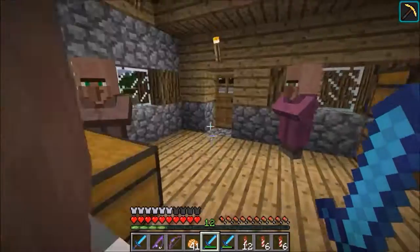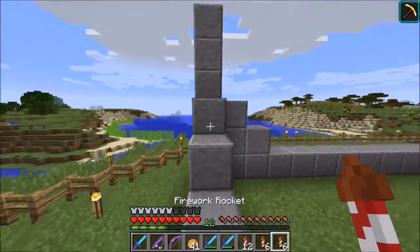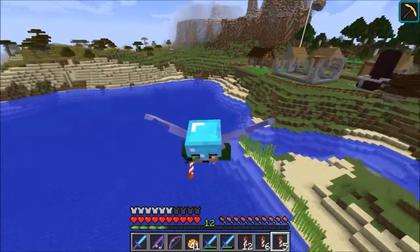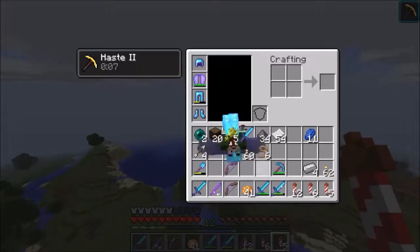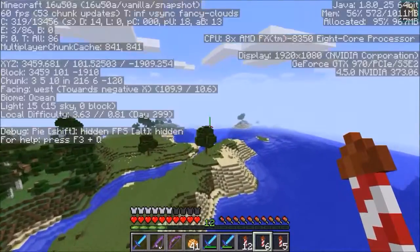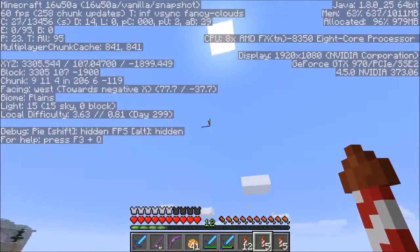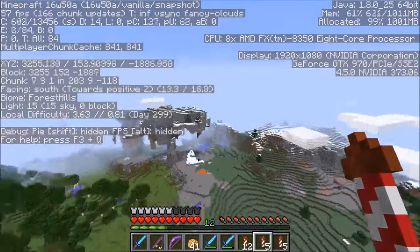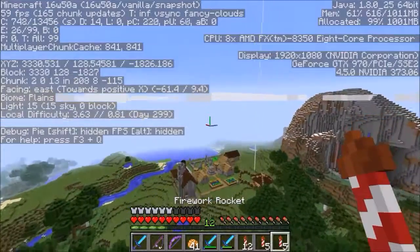These are rockets you can use while you're flying with the elytra - this is incredible! They work amazing. That was Flight Duration 2. This is Flight Duration 1 - let's go into F3, we're at about 90 blocks elevation. Let's hit it and see how high we go - up to about 160, so that's about 70 blocks in elevation with the Duration 1 rocket.